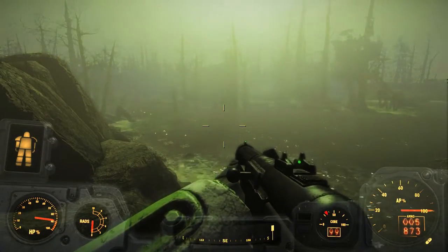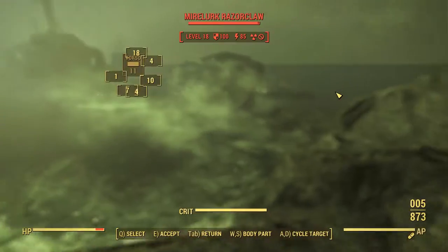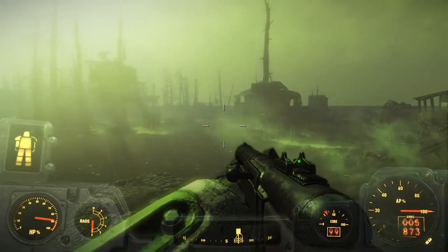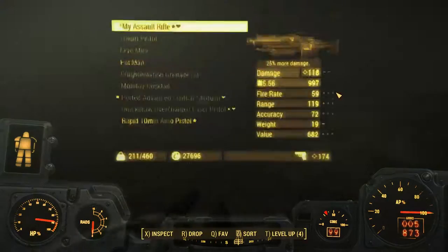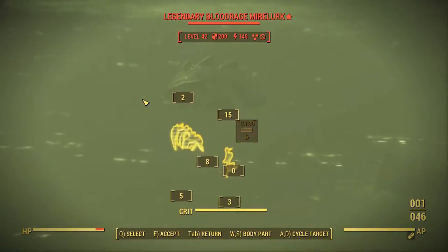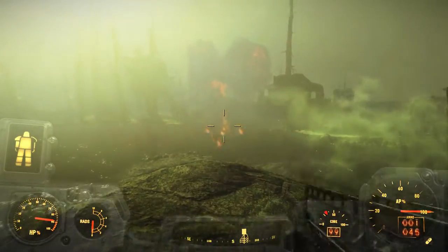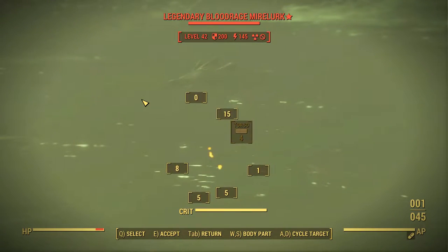Look at this! Sun's right in our face again. Razor Claw. Legendary Blood Rage Mirelurk. Let's do something fun — switch to our inventory and pick up the Fat Man. Let's Fat Man it. Wow, did I even hit it? It didn't go very far. Did I even do any damage to it? Look at that — I didn't do a thing to it. I didn't even make a scratch.